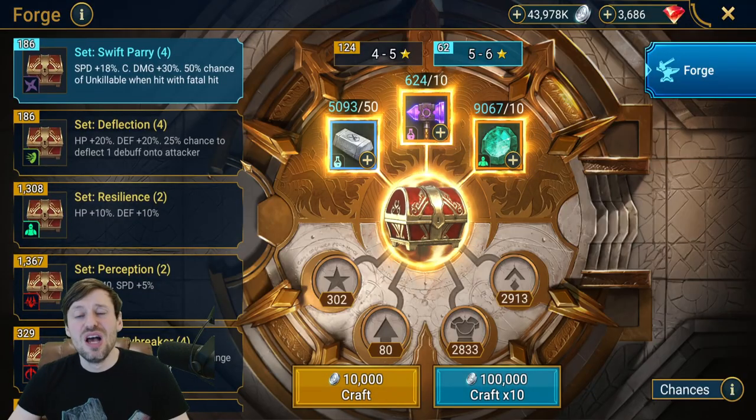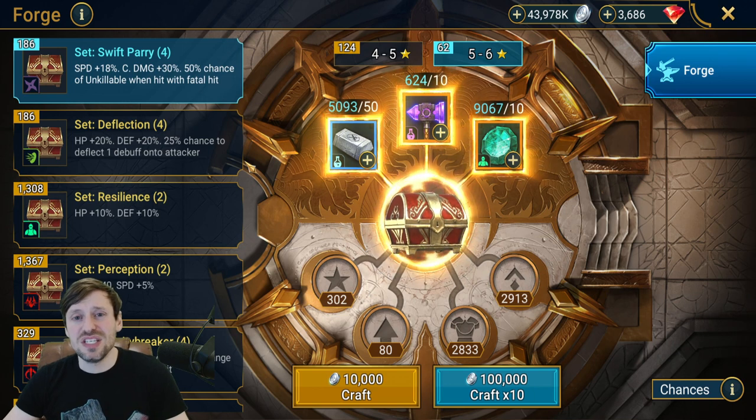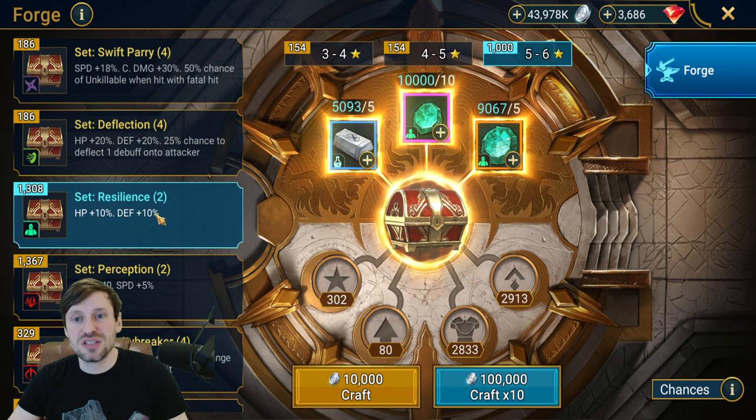Next up we've got the Forge — the Forge is one of my favorite places for getting points for CvC. If we look at Resilience, I've got a thousand pieces that I can forge, which is a huge amount of points and a ton of silver as well. I will definitely be doing that next CvC.